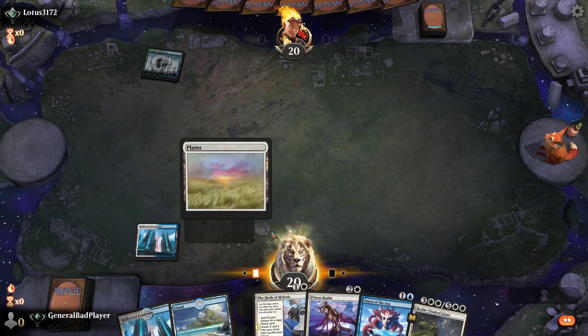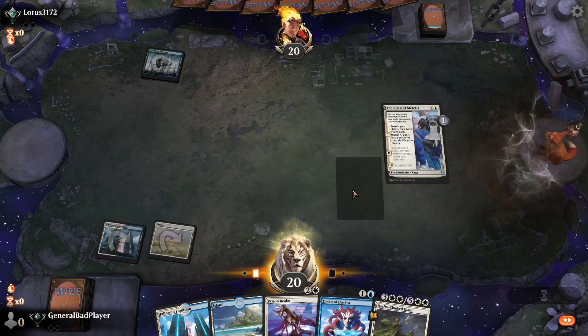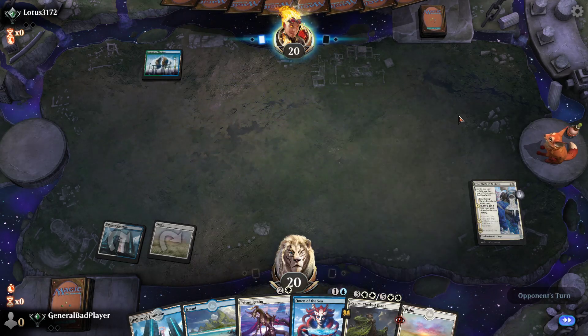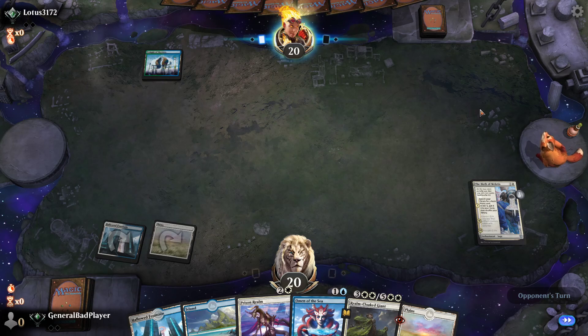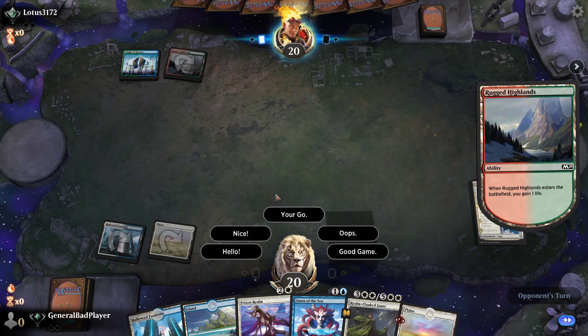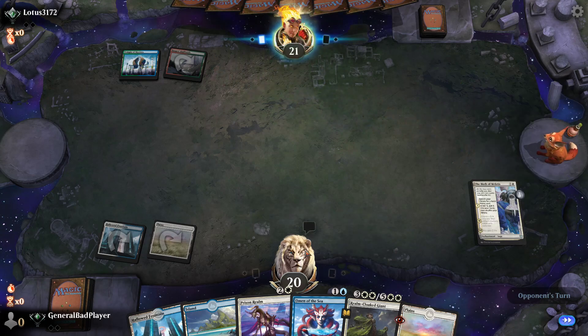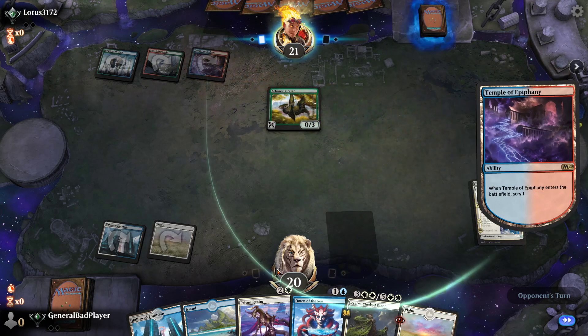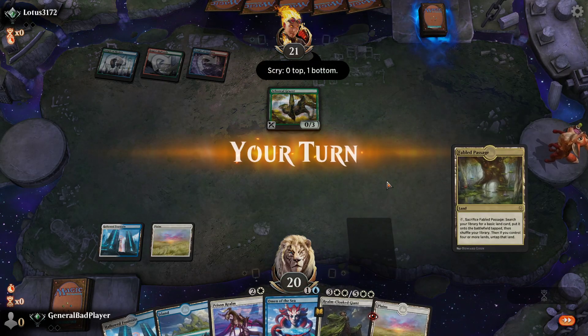We'll drop a Plains and go ahead and do the Birth. Now I'm thinking maybe I should actually save the Birth for later — for when I want to reduce the casting cost next turn. Maybe I should play Omen of the Sea instead. Looks like we're against Simic Loads — 3172. Classy name with a Chandra icon. Long ago I said I would change my icon when a video got 10 likes — it did, then people removed the likes, so I changed it back.